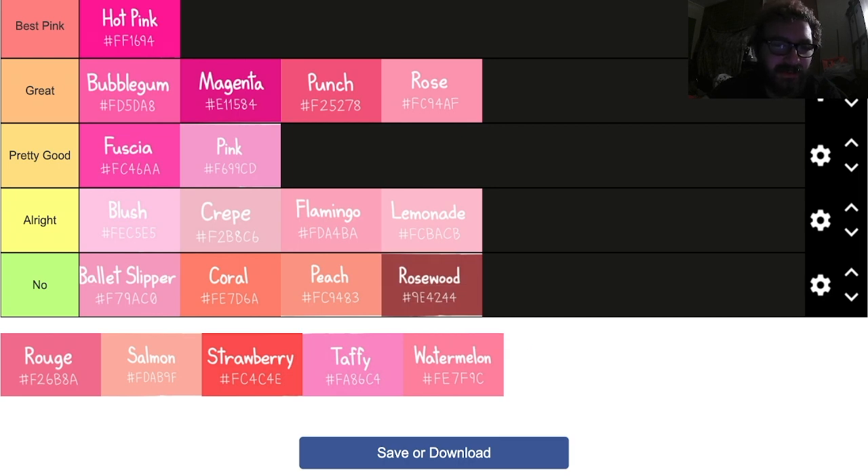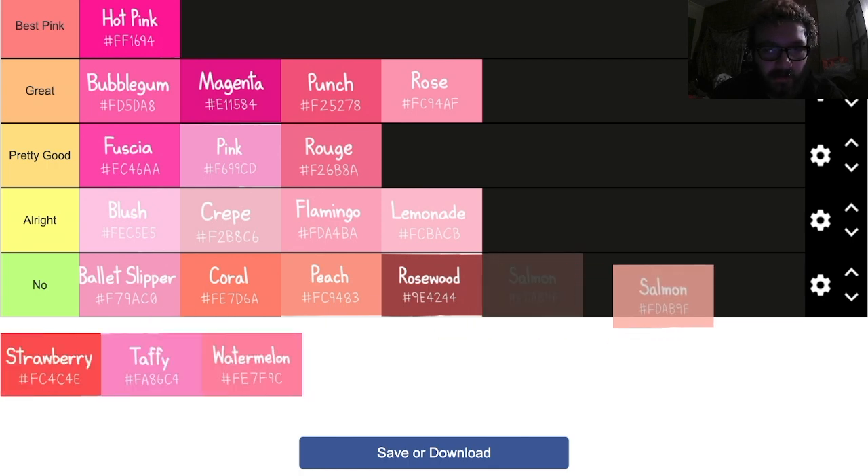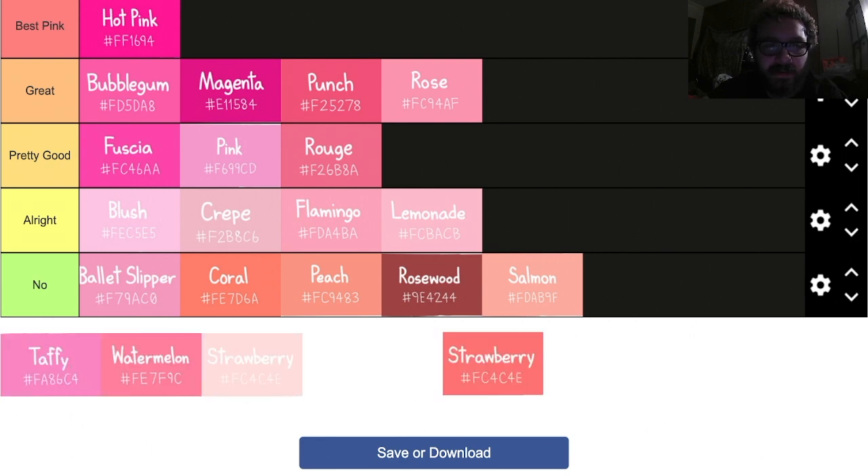Rouge — or rogue, however you want to say it, if you're a Sanic fan. That's a rouge. We'll give it pretty good — it's not terrible, not great either. Salmon — gross. I can see the pink in that one, but it's gross. Strawberry — not pink.